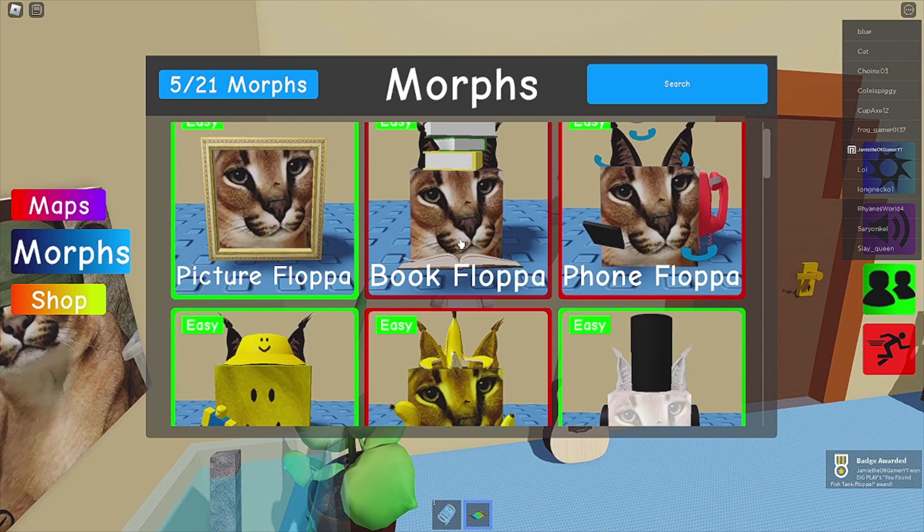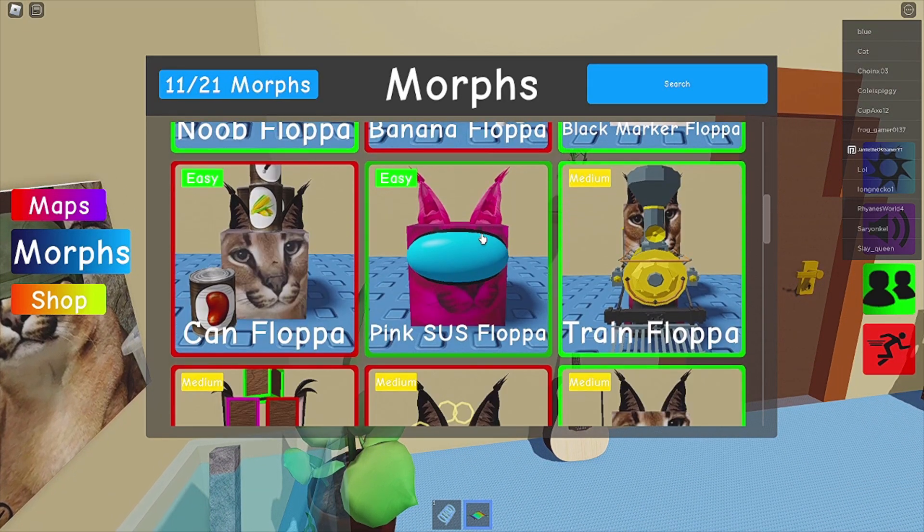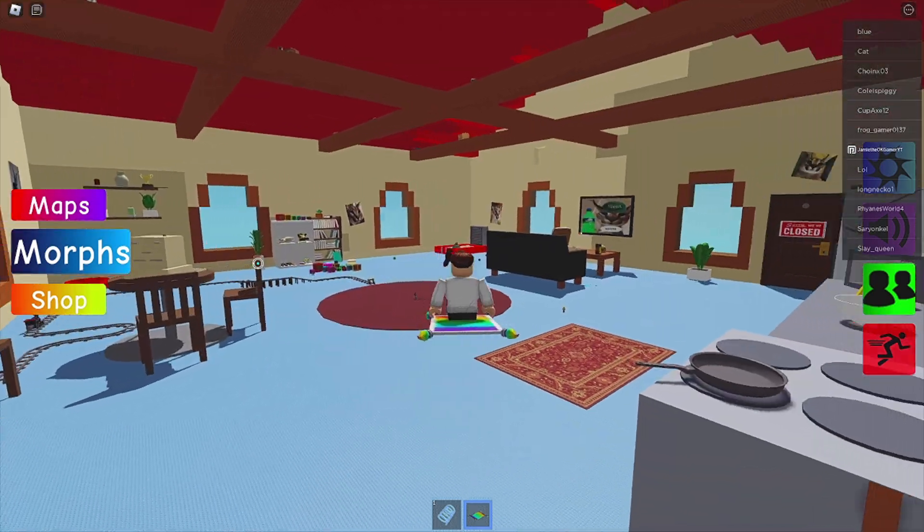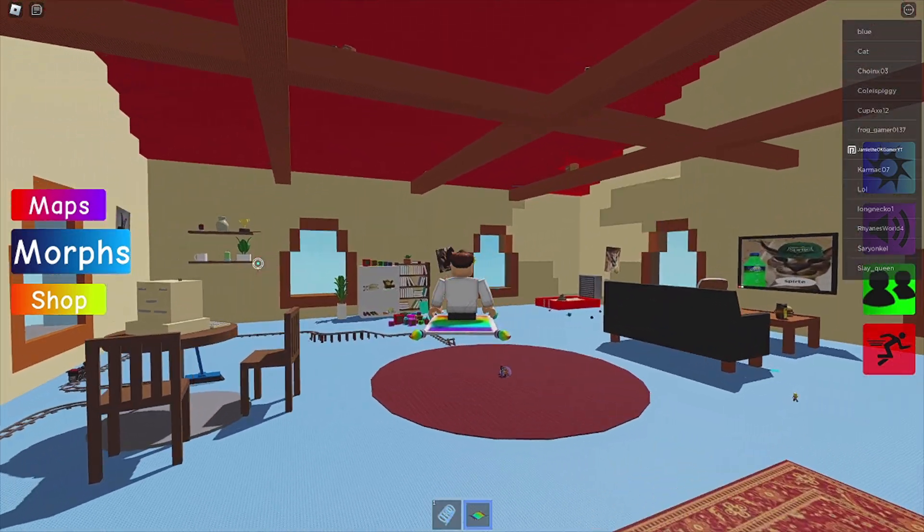Okay, what do we got for morphs? We got book, phone, banana, disgusting can, a box, a toy. Okay, I got an idea of what we got. Let's look for some books — where are the books at?